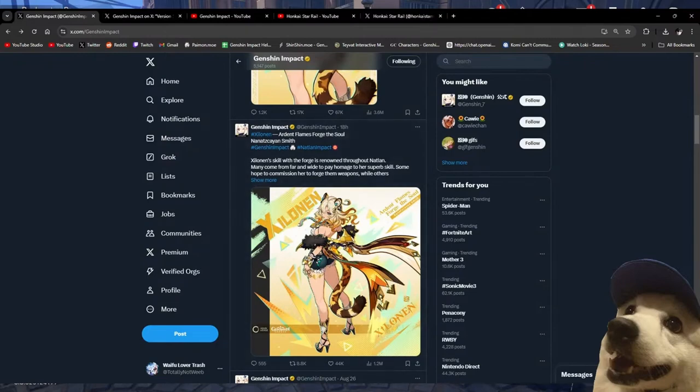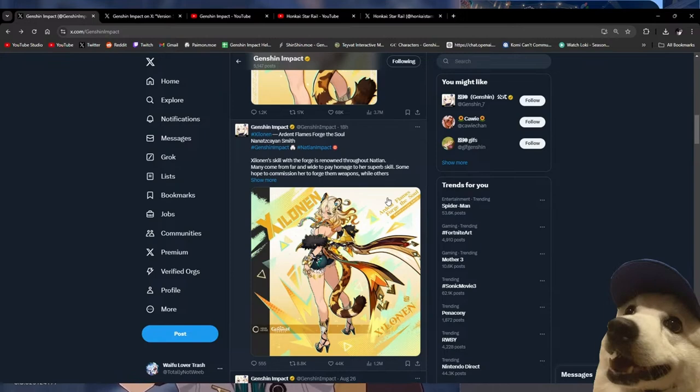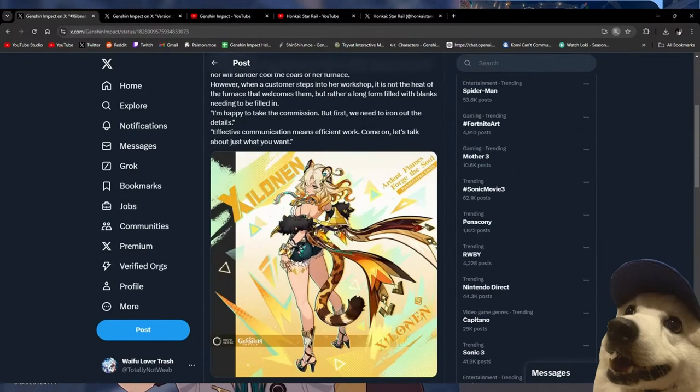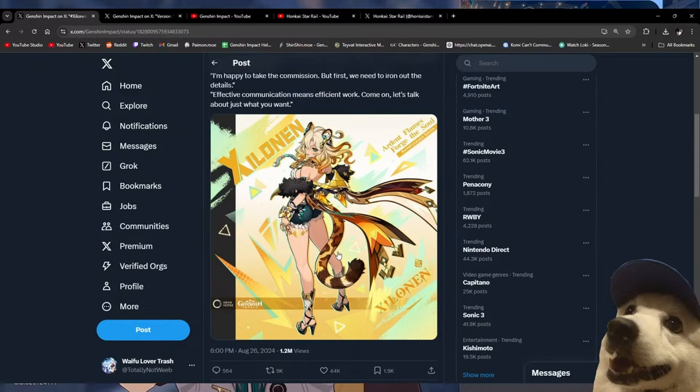Let's start with Genshin. Genshin just recently drip marketed the 5.1 characters, because 5.0 comes out tomorrow which I will be playing day one. We've seen this character before — it's Xilonen, the leopard lady as I like to call her, from the trailer revealing all the Natlan characters. It seems like it's just her for 5.1, and I'm excited. Her design looks absolutely sick.